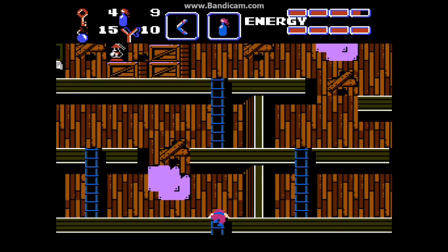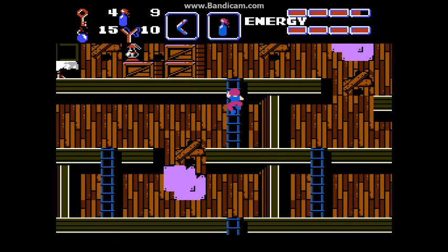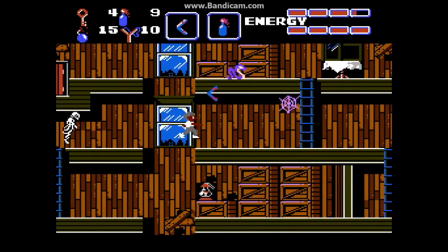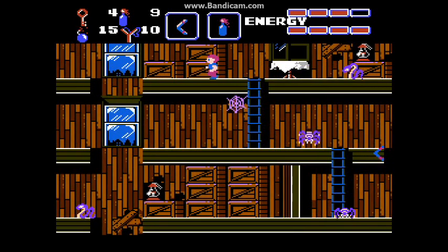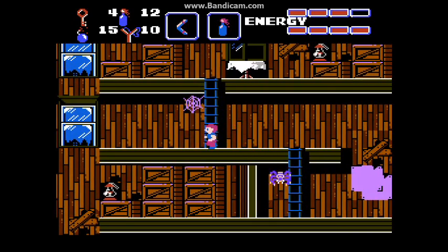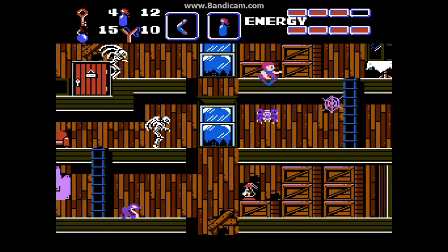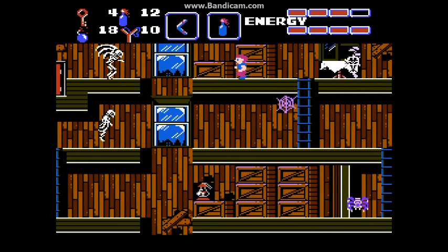We're gonna wanna go up. Take out our jumping shoes, head on over to the right. I'm actually gonna go to the left, because there's one thing I wanna show off first. Let's take care of the snake first. If you stay here long enough, then Ma Fratelli supposedly shows up — or is gonna show up pretty soon. Except when I'm recording, she doesn't show up.